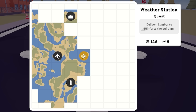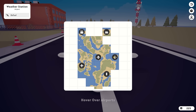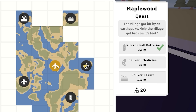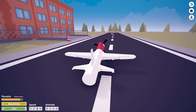We've got to deliver one lumber to the weather station. Basically an earthquake hit and destroyed a load of buildings. Now for lumber, I believe we've got to go up to the lumber camp. Worth noting the airport to the left of me - they want three fruit and there's a fruit farm up there. So let's take off and head to that fruit farm now.